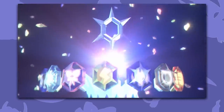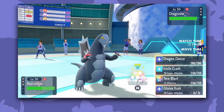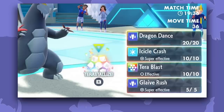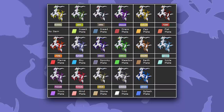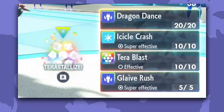First thing we know about new type: when you Terastalize, you receive a Tera Crown that hasn't been seen in the game yet, and the type icon next to Tera Blast also shifts into a symbol that hasn't been seen in the game either. No other symbol changes, which leads me to believe that Tera Blast is the only move that this type can be. And when this new type Tera Blast is used against a Dragonite, it is listed as effective — meaning neutral damage in the type chart.